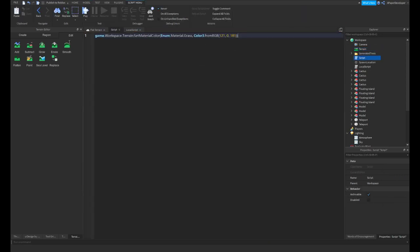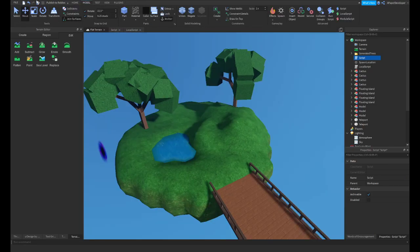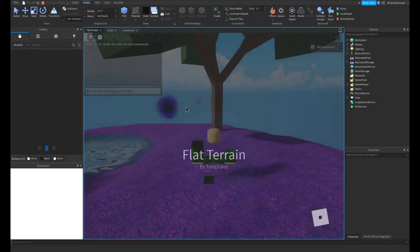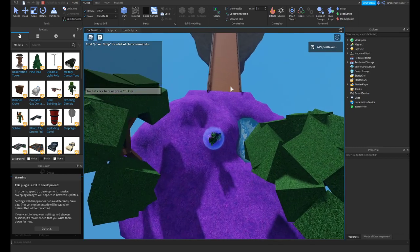You can also do that in a script using some script that looks like this. And if I run the game, it works perfectly fine. We now have some nice purple grass.